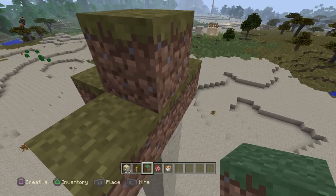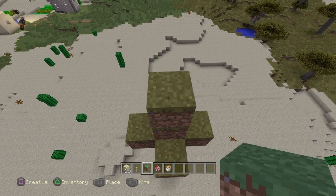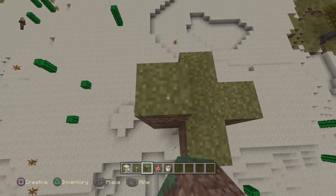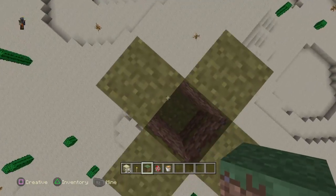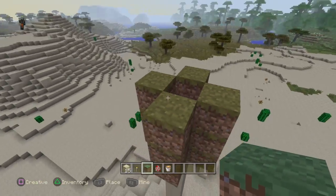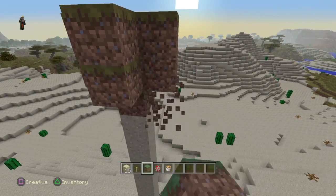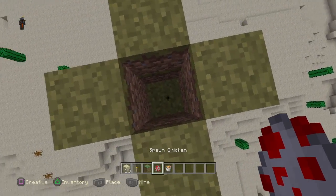Place the solid block there and make a quick little X or plus shape, whatever you want to call it. Then place two more blocks high, like that, then break that bit. We're doing this so the chickens won't escape. If you want, you can quickly break these so they look cooler.